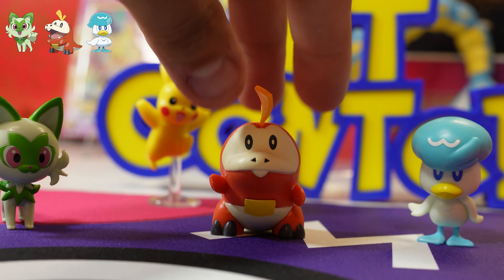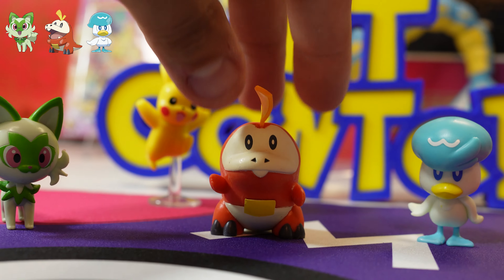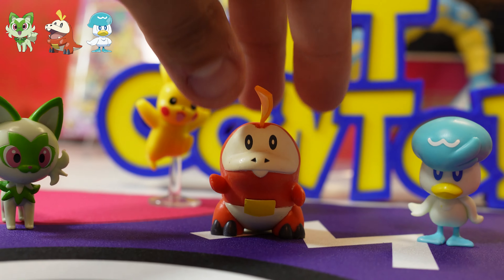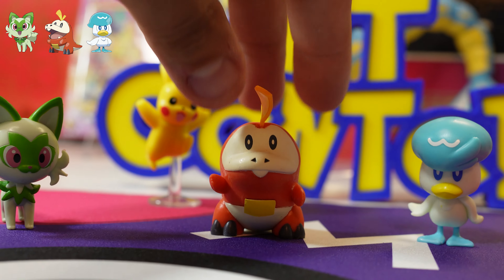Check these guys out — we got Quaxly, Fuecoco, Sprigotito, and in the back the only one that comes with a stand is Pikachu because he won't stand on his own, but these guys stand pretty well. The detail on these figures is really sweet — even Sprigotito with his little legs stands up nicely. Very happy about this purchase. You'll be seeing these guys in the background. Thanks for checking me out — see you on the next one!